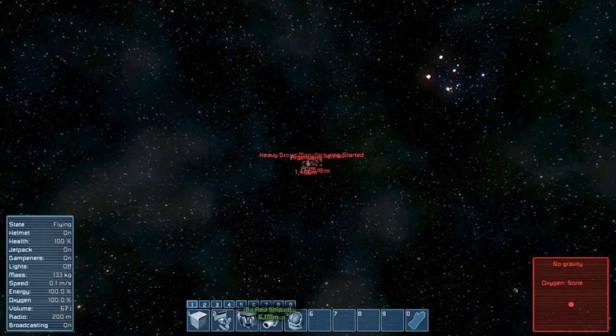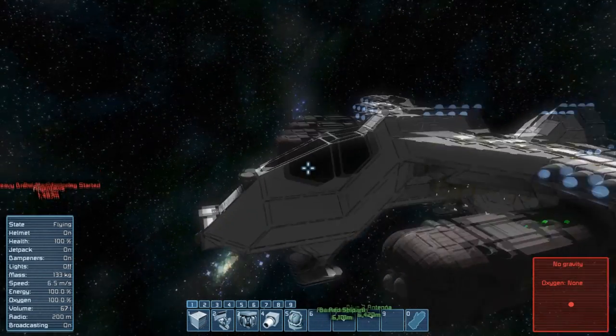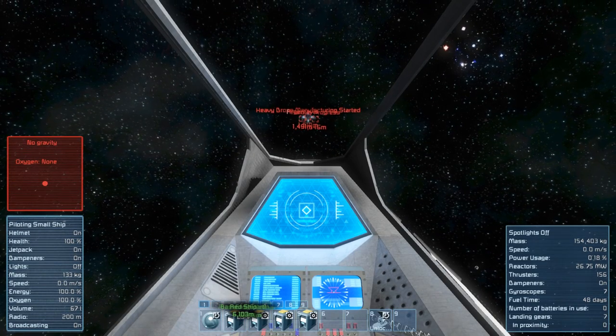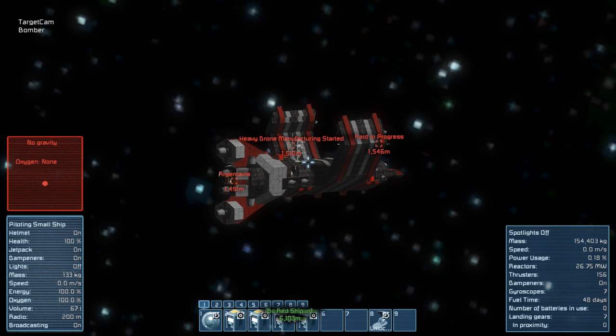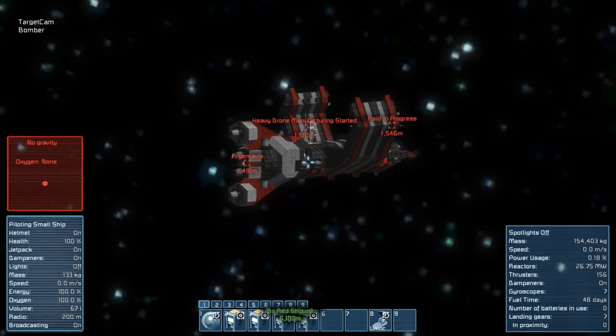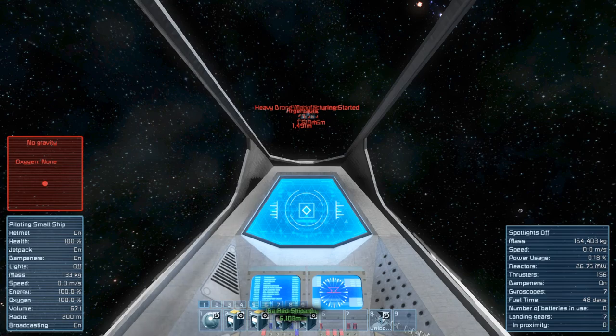This will be our last attack on an NPC ship. Our target this time will be Argin Tavis. Argin Tavis is a heavy drone carrier that appeared in Space Engineers recently. It is well armed with Gatling and rocket turrets, but it has a weak point.